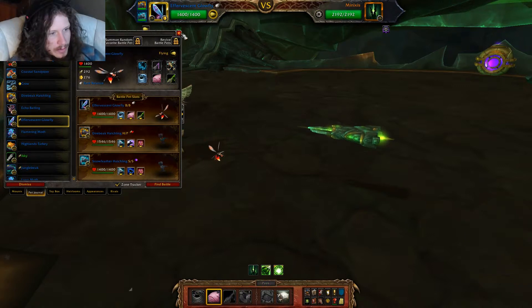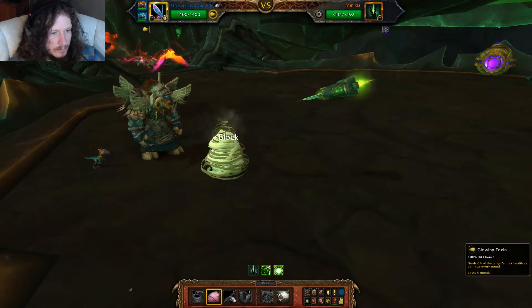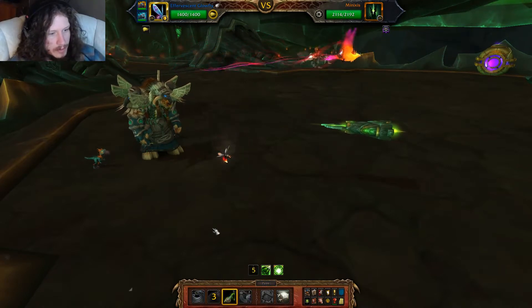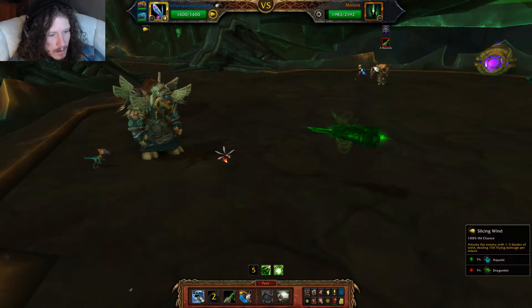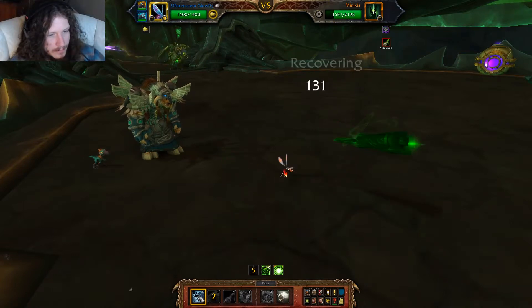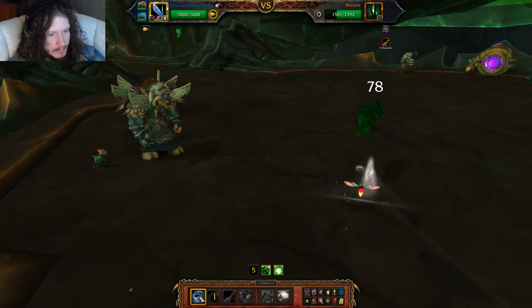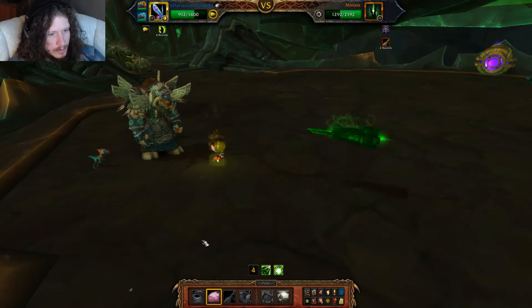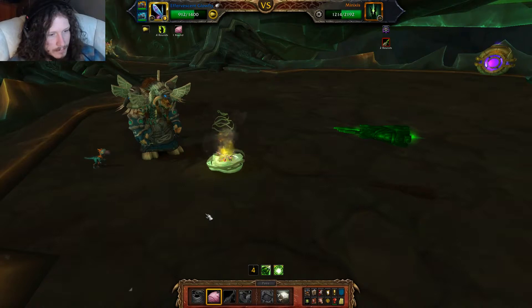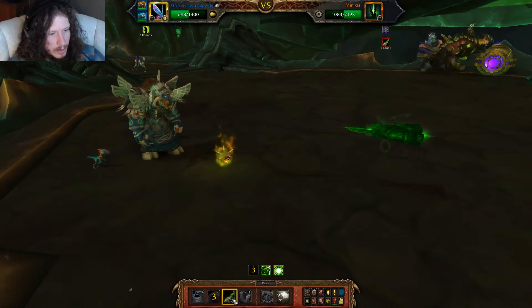So the first thing I'm going to do is Cocoon Strike. And a Glowing Toxin. And a Slicing Wind. Another Slicing Wind. And a Cocoon Strike. Refresh Glowing Toxin.